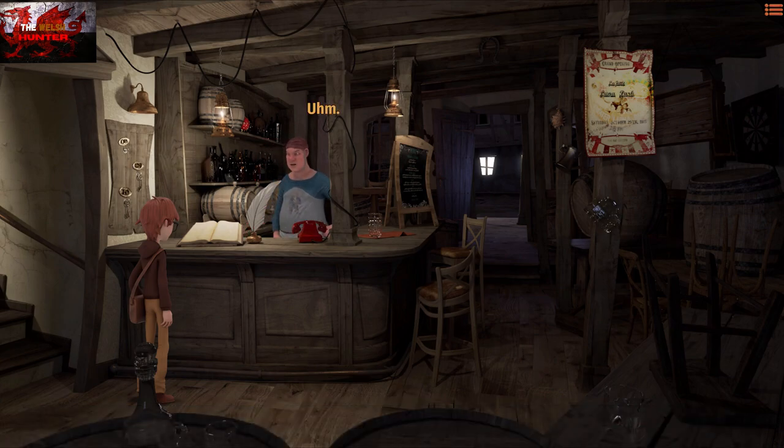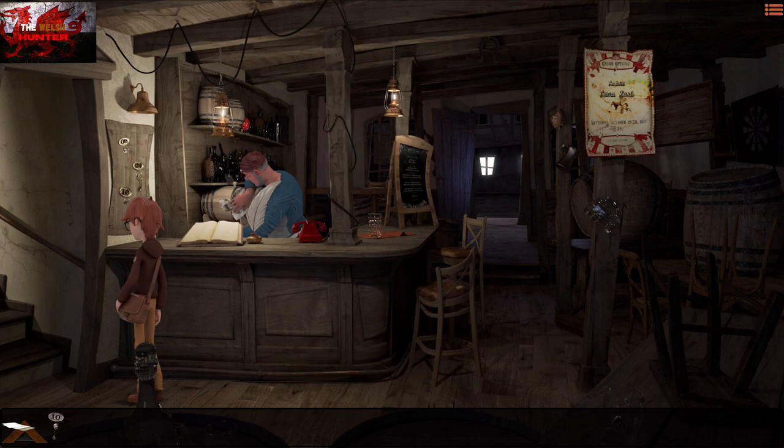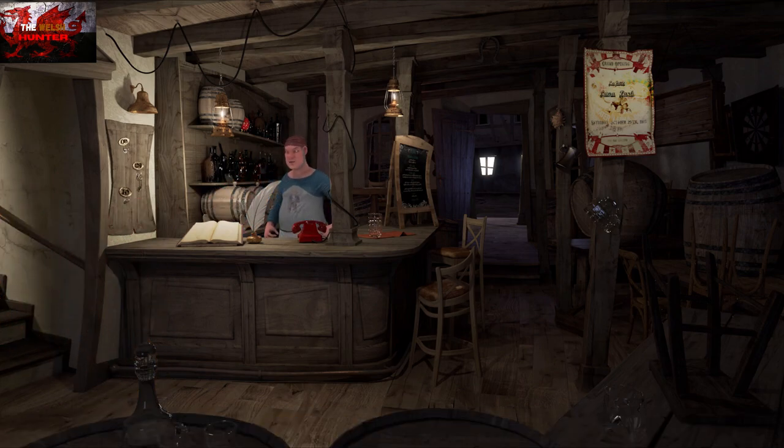Go through all the dialogue. You don't have to repeat anything — just say thanks and grab the room key number 10. Not a very good inn — there's only three rooms. A little unskippable cutscene is going to happen here.